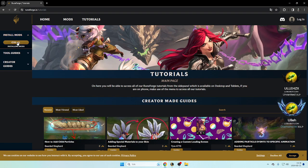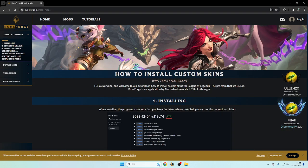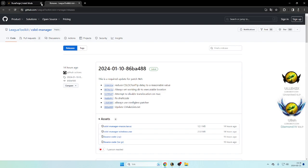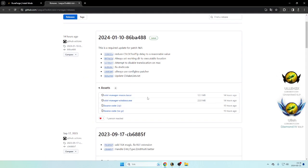When it says 'Install Mods' here, click here and scroll down below the number one installing. You can see 'Install' here — you can click on it. And then you download the EXE version.